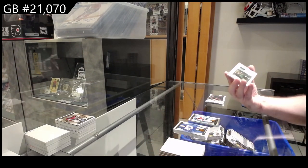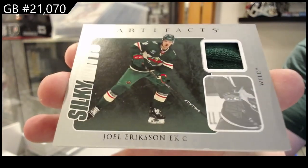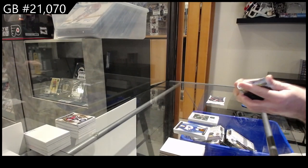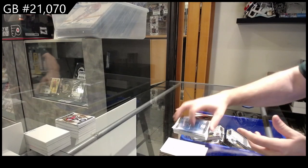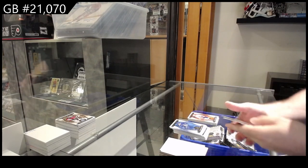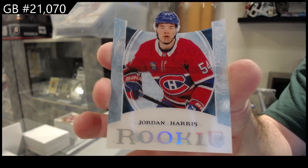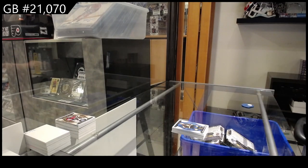Silky Mitts for the Minnesota Wild of Joel Eriksson Ek. Number 75 for the Islanders, Denny Potton. And we've got a clear-cut rookie, Jordan Harris from Montreal.